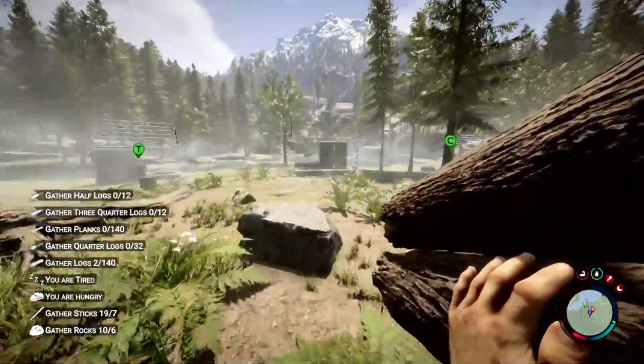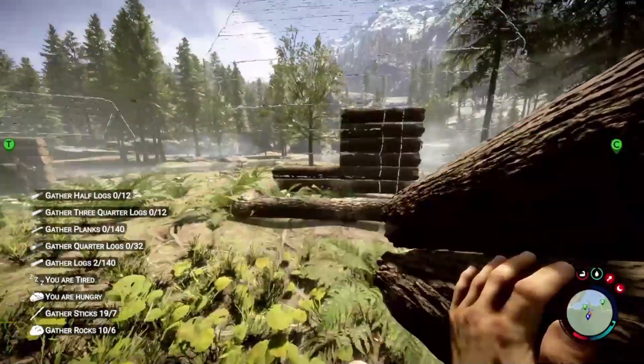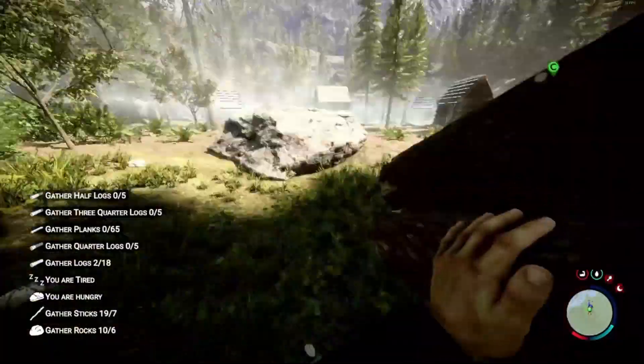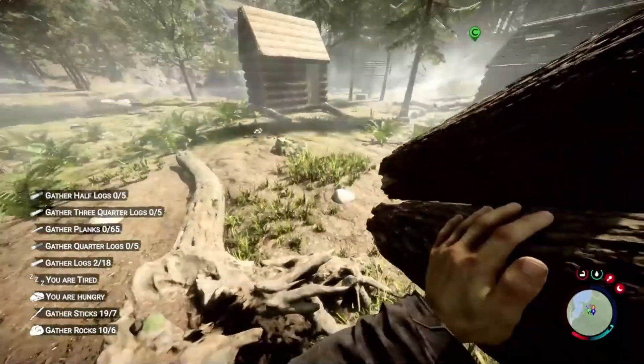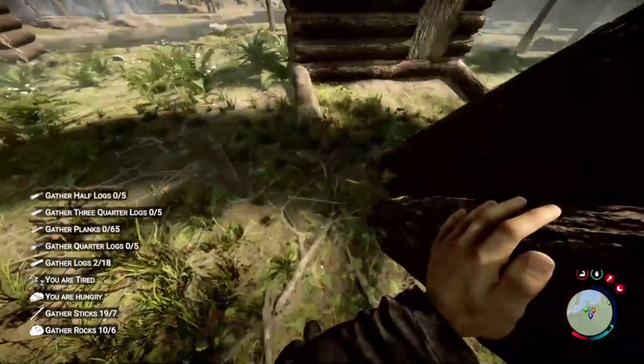Once you get more comfortable in the game, you can do more creative and custom building. As far as custom building, you're going to have your build book in your right hand. So you would just switch from the left to the right.